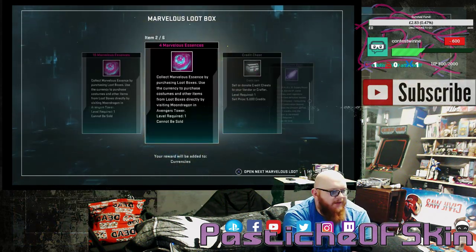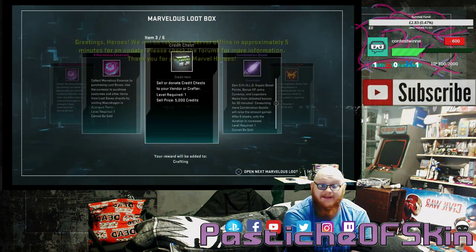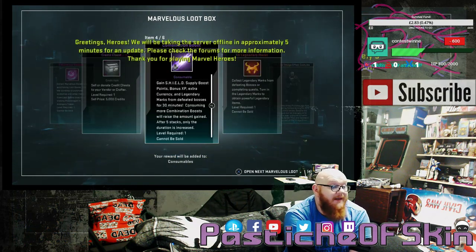Box 21: 10 Marvelous Essence, 4 Marvelous Essence — 14 to start with — and a shitty credit chest. As I said before, it puts the mood down. Five minutes left — oh shit, we gotta hurry.